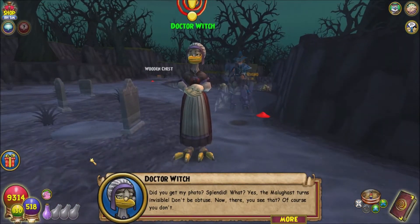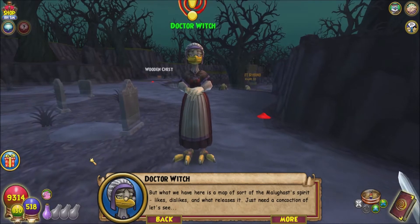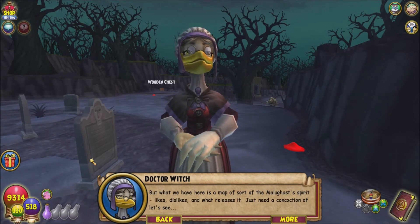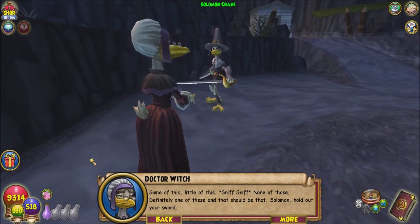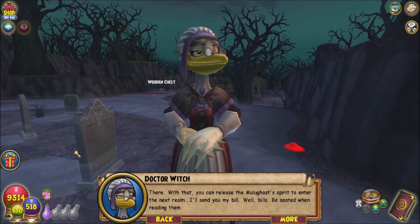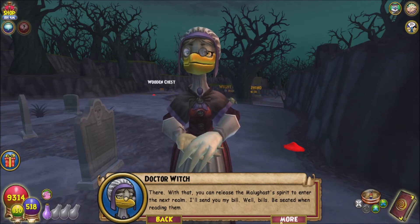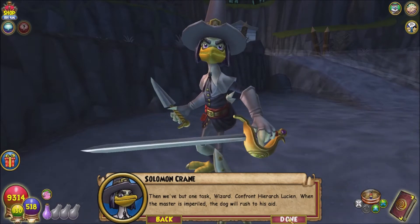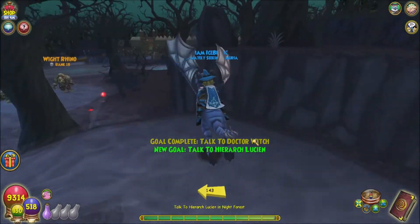Back at the Doctor Witch: 'Did you keep my photo? Splendid! What you see is a map of sorts — the Malagast's spirit: likes, dislikes, and what releases it.' She mixes a concoction and enchants Solomon's sword. 'With that you can release the Malagast's spirit to enter the next realm. I'll send you my bill.' She'll probably charge a lot — not too different from most doctors in the United States.